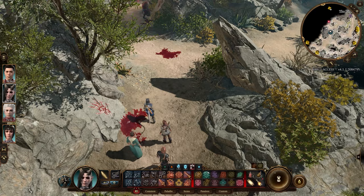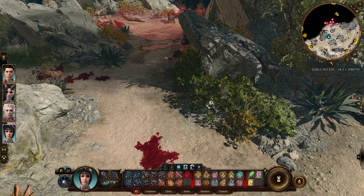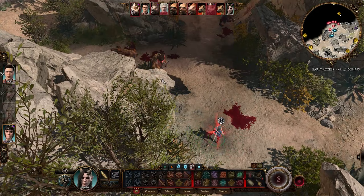Another try with Shadowheart doing the sneaking. Doesn't matter if the other gnolls begin their turn first — you're too far away, they won't be able to harm you.